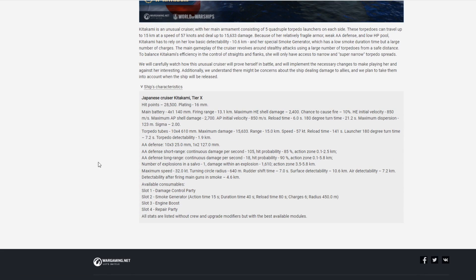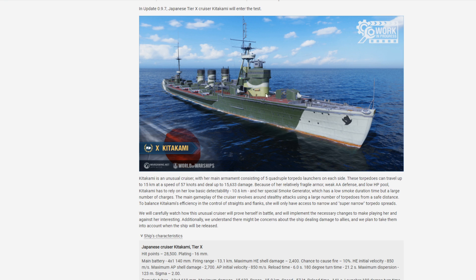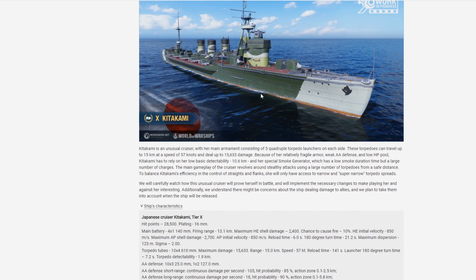Let's take a look at the ship's characteristics. 28,500 HP — that is by far the lowest HP pool of any tier 10 cruiser. Plating 16mm, basically nonexistent. It's got four guns — one, two, three, and the fourth one is on that side — so all four are on the front, and you can shoot maximum two to three at a time. Good luck doing anything with these in tier 10.